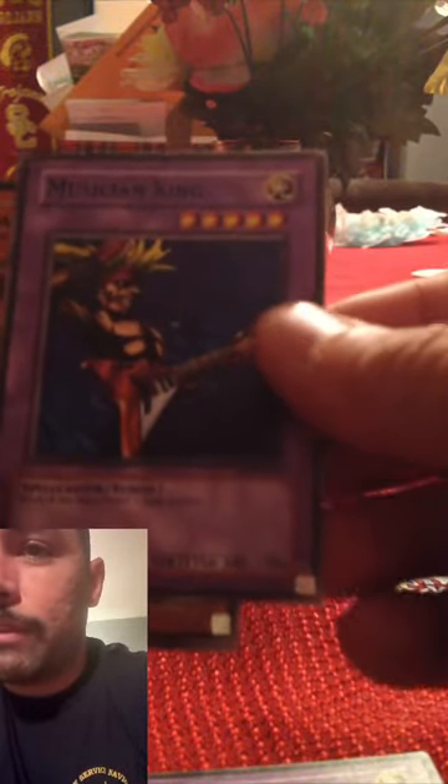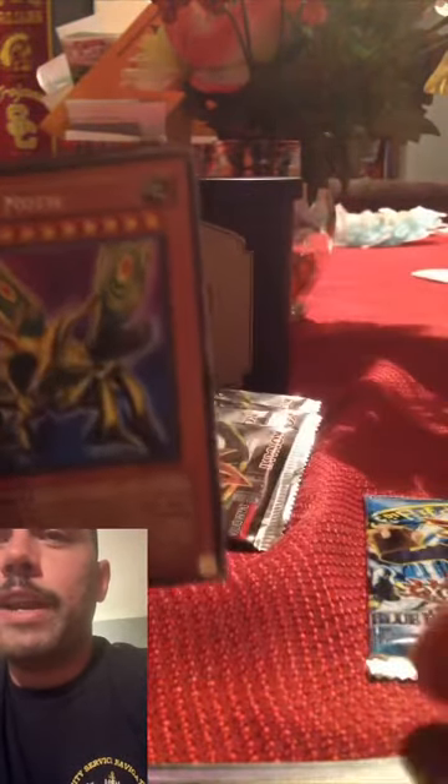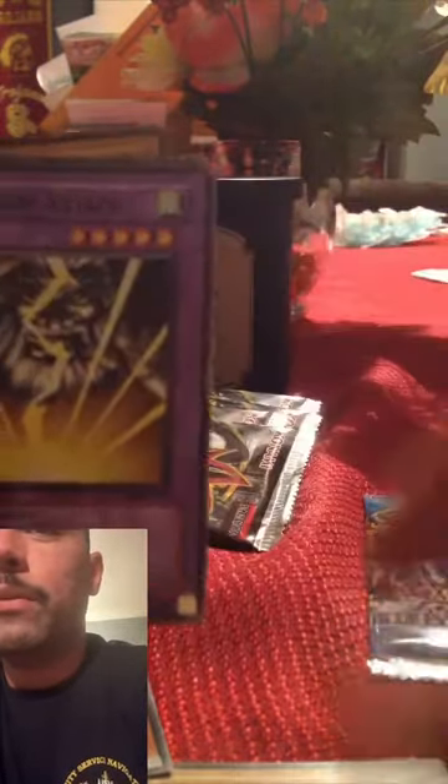The one card I think would be really cool to pull — even though I have it already — would be Mirror Force. I just always enjoyed that card. Opening Metal Raiders: Guilt of the Dark Knight, Magician King — this one's funny because it's Witch of the Black Forest — Lady of Faith, Two Females, Grass Clown, Killer Bee, Great Moth. Obviously I'm butchering a lot of these names because it's been a long time since I've done anything Yu-Gi-Oh related.